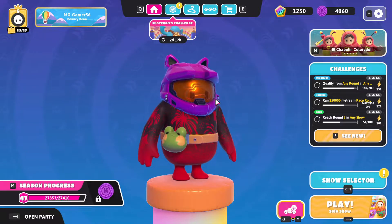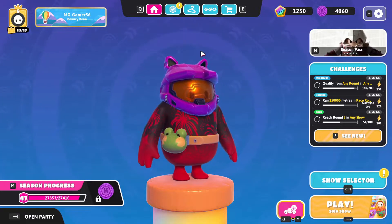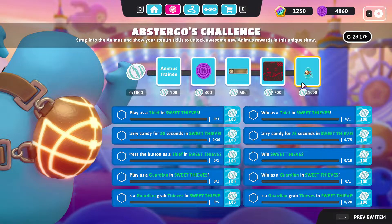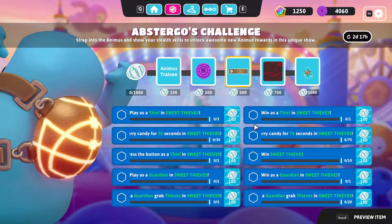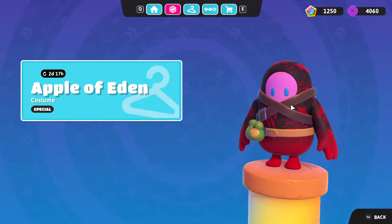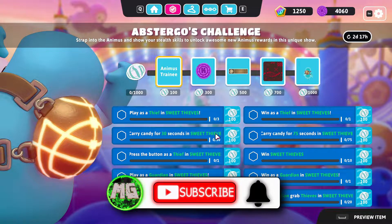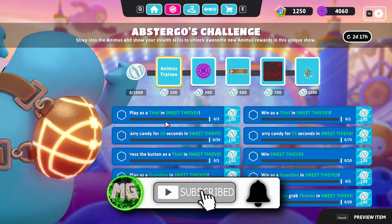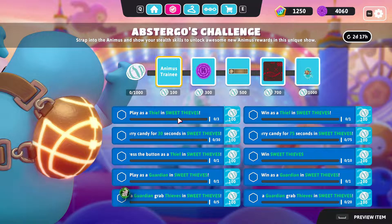Hello everybody and welcome back to Fall Guys! Today we've got some brand new challenges. I really like these different challenge events because you get a lot of really cool rewards. This one gives us a light-up backpack — that's what I'm going to be unlocking today. We've also got a brand new game mode called Sweet Thieves.